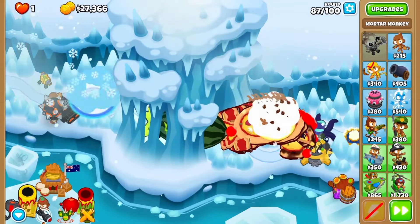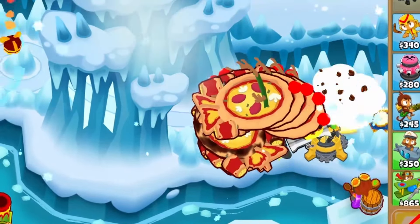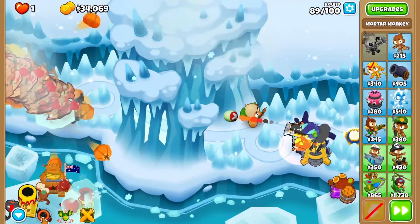I don't use it early, but I'm forced to do it later because look at those BFBs and ZMGs! I can't let that hit the spike pile or I'll die! Keep shelling the ZMGs for round 88 and the BFBs for round 89.